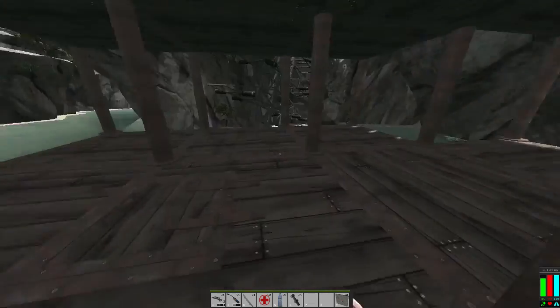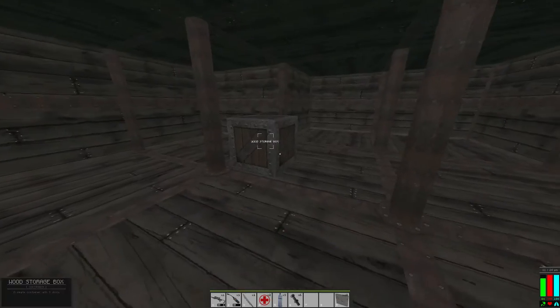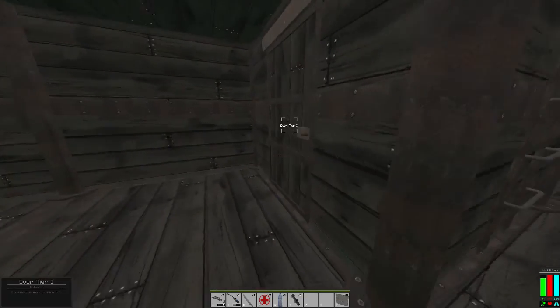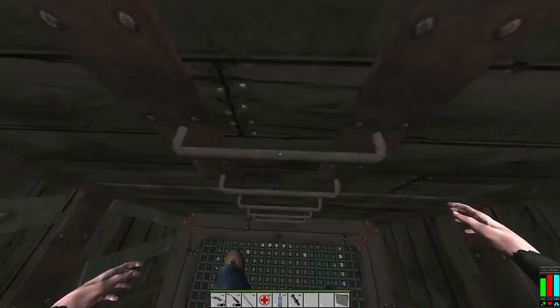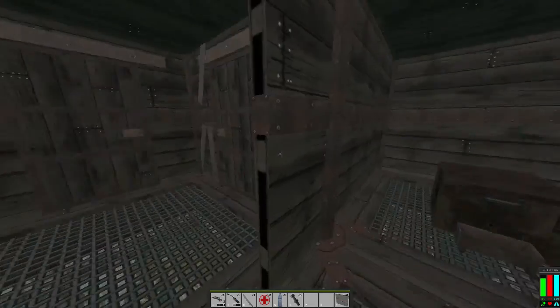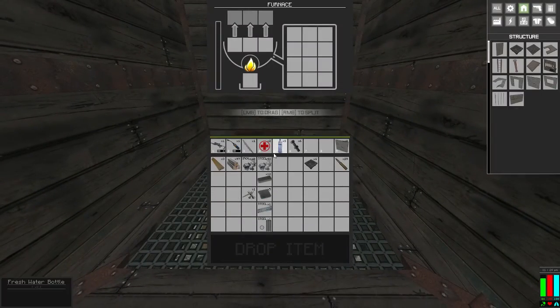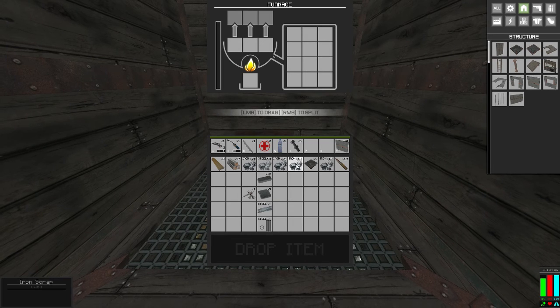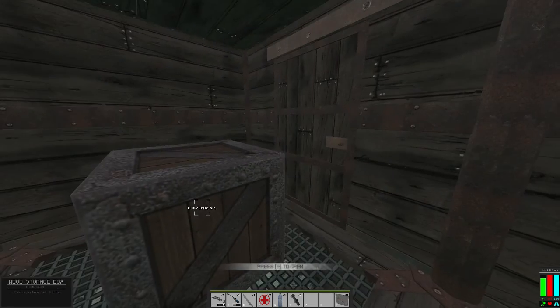Closing it out like that - anybody that doesn't know the inside of this base would think of it as a bit of a maze. Let's cook up some iron, split that, split that, let's do 19. We'll cook that up.